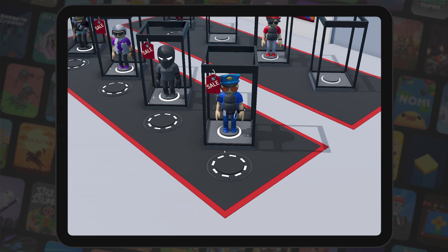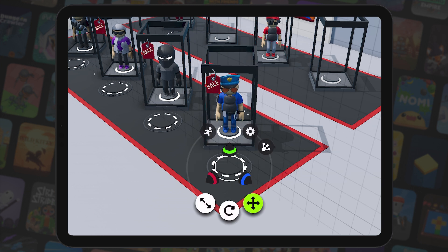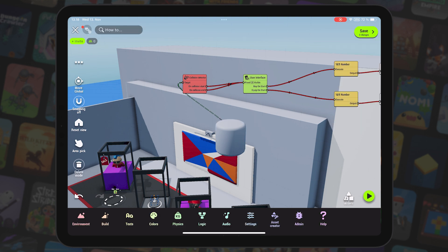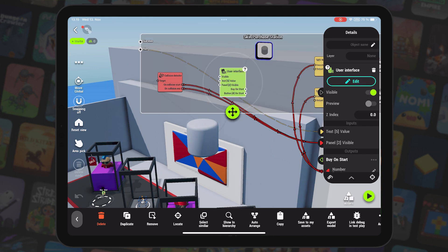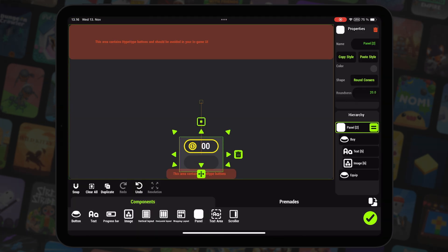I started with the purchase system. The shop was already lined with these display cases, so I needed something that would activate when the player stood in front of them. I started with a cylinder object that would act as my area trigger. I added a collision detector targeted to the cylinder that activates and deactivates a UI node when the player enters or exits the area. In the UI node, I built buttons for the ability to buy and equip the skin.